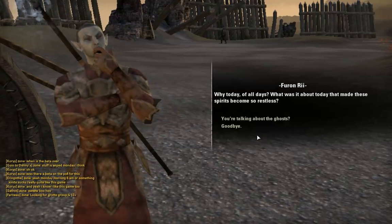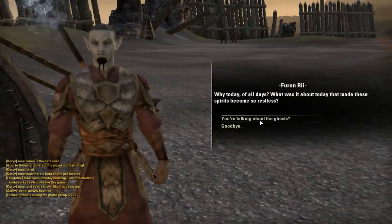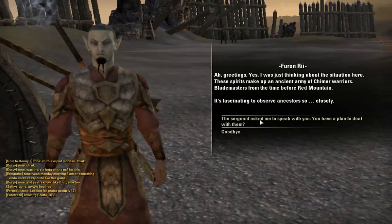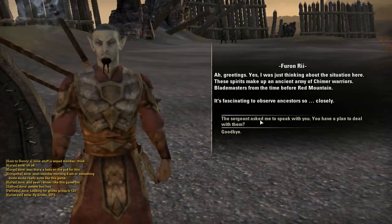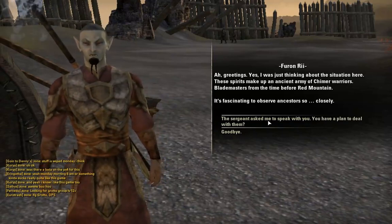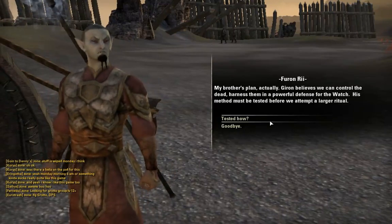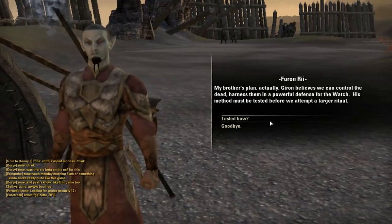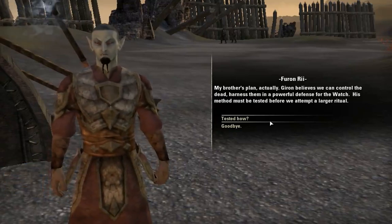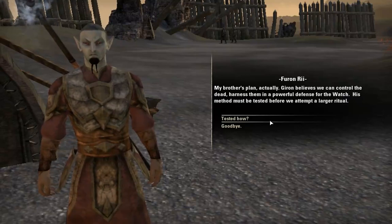You want me to decide how you conduct your war? What was it about today that made these spirits become so restless? Greetings. These spirits make up an ancient army of Kymer warriors — blademasters from the time before Red Mountain. It's fascinating to observe ancestors so closely. Ghiron believes we can control the dead, harness them in a powerful defence for the Watch. Control the dead? That usually doesn't turn out well.